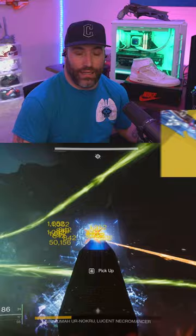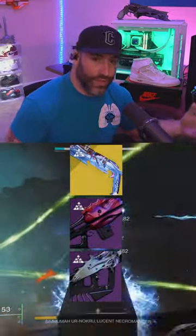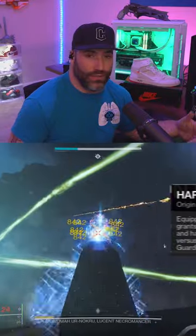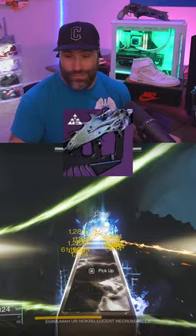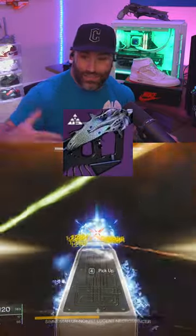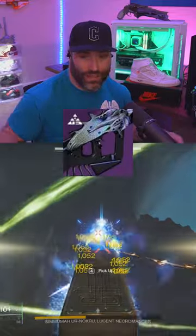Did you know that you can also run the exotic shotgun in your kinetic slot for it to count? I run Arbalest to crack the boss's shield and then switch over to the shotgun to get harmonic resonance times two. I've seen this linear hit up to 195,000 per burst — makes the boss and Hive Guardian damage especially strong in the dungeon since they're both Hive Guardians. Hopefully this helps you guys out, and happy farming!